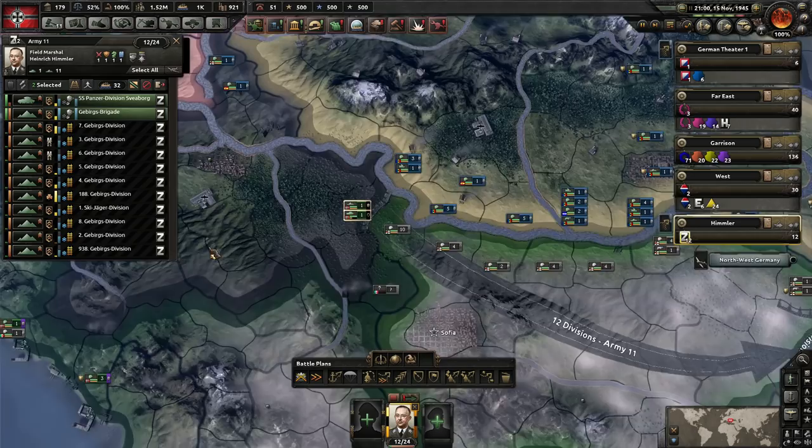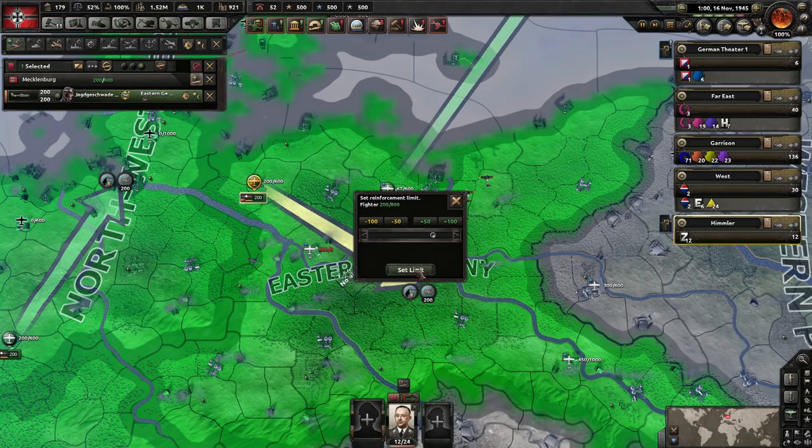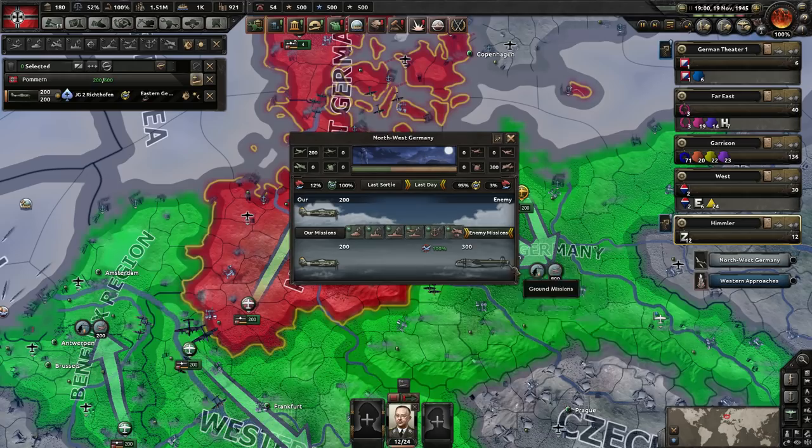Yeah, in that case — oh, okay, they've nuked that port. Get rid of you. They're going to try and nuke here now. Strategic bombers — Lancaster bombers. Where are they bombing from, though? Is it from Ireland? I think we need to clean the islands up.